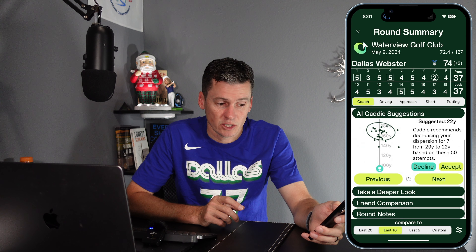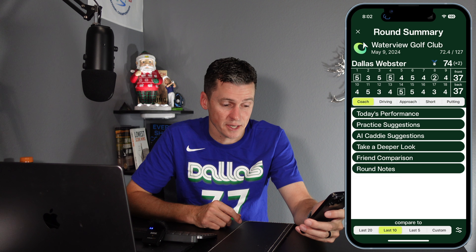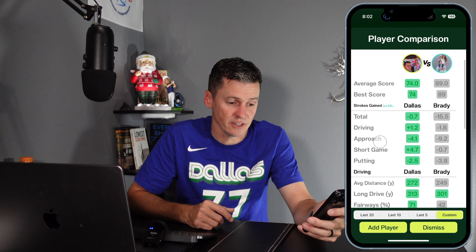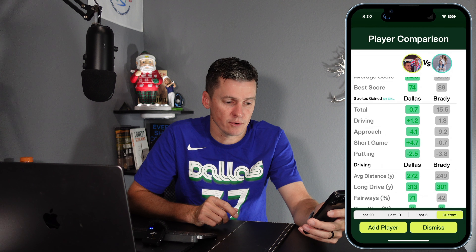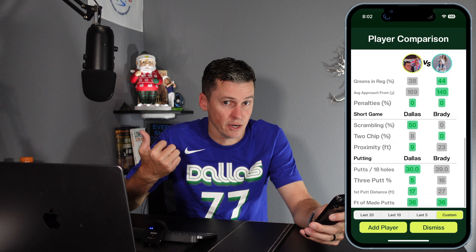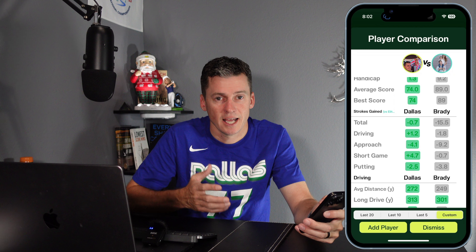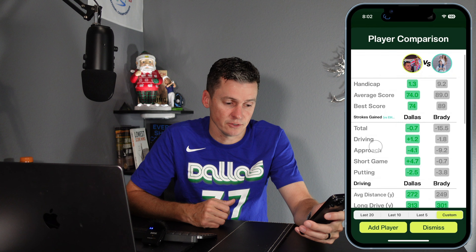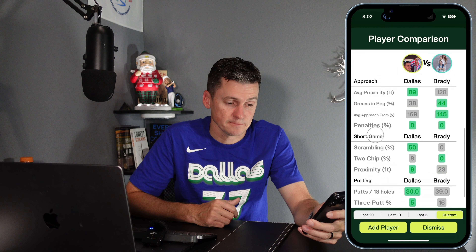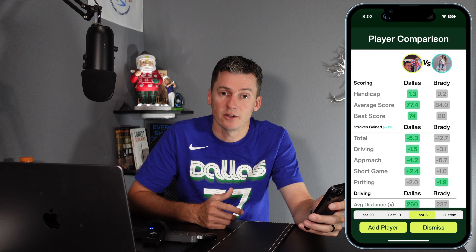The next section is 'take a deeper look' where you can dive into stats as deep as you want. But I want to show you the update we just did with friend comparison — since I played with a buddy in this round, I can tap friend comparison and it'll show our rounds side by side. I played with Brady; he shot an 89, I shot a 74. It'll show all of our strokes gained stats side by side compared to my reference — distance, driving, approach game — breaking down every little bit. I can scroll through and see how I compare, and if that buddy's taking money off me in a Nassau, I can see where he's beating me. You can also tap filters at the bottom to compare your last five or last ten rounds side by side.